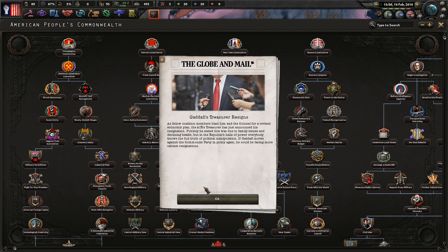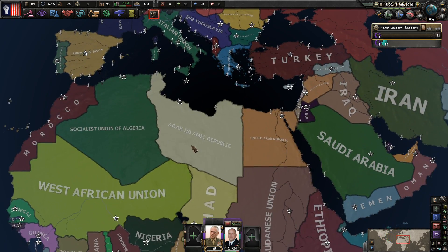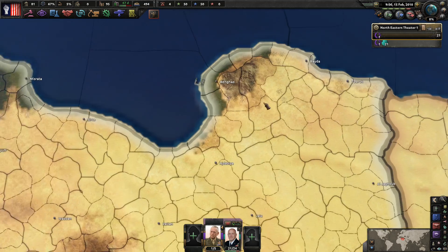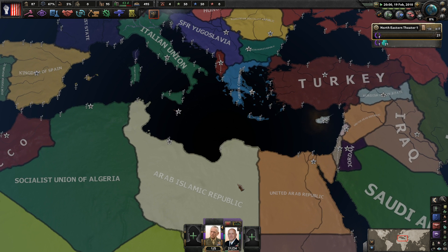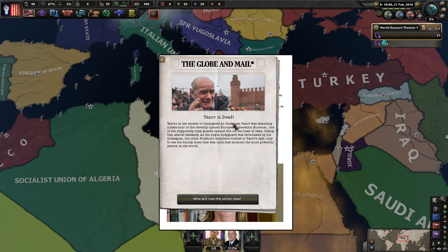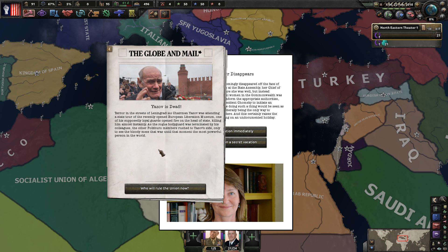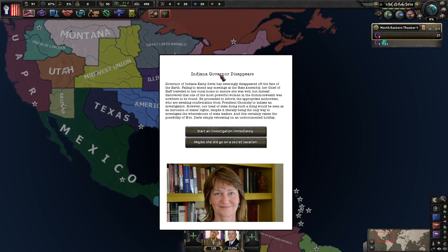Another big thing in this mod for some reason is the Libyan civil war - Libya has a huge number of provinces, it might actually have more than Magna Europa. Chairman Yazov has been killed - one of his supposedly loyal guards opened fire at him during a state tour of the European Liberation Museum. Now Gorbachev is in charge of the USSR. Also, the Indiana governor has disappeared.